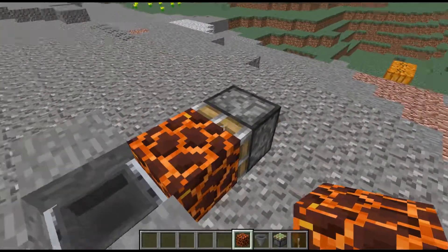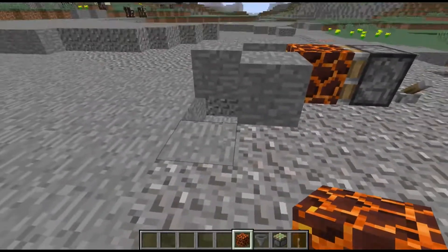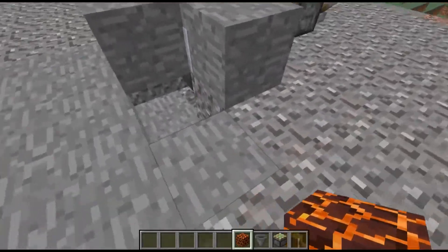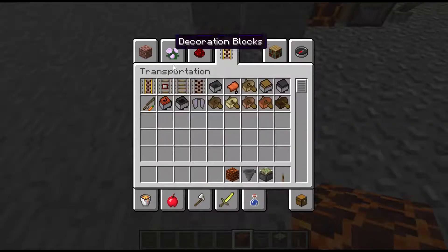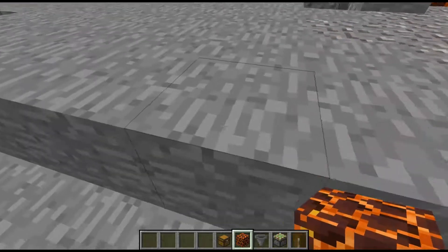We're using a sticky piston, so I'll just build it real quick and show you what you would need to do. Your storage underneath is totally up to you, but let's go ahead and grab a chest and I'll show you a simple example.